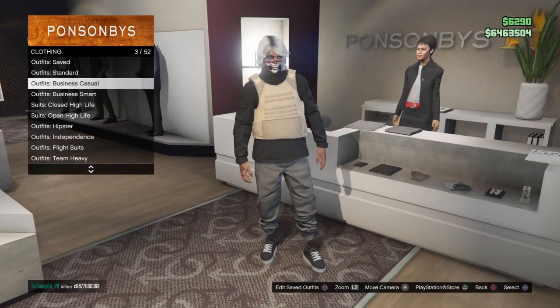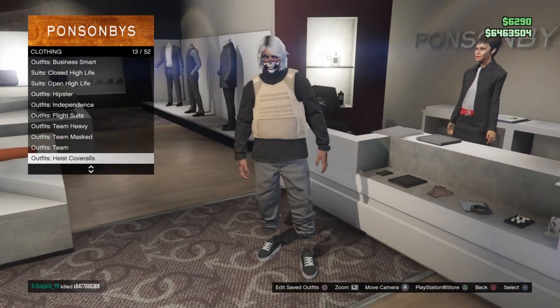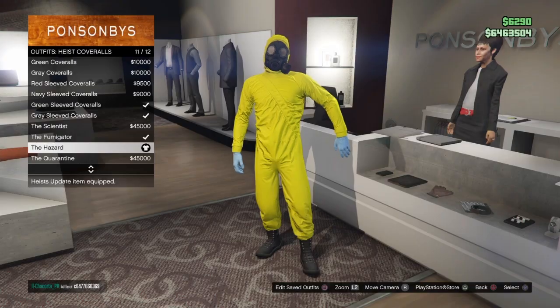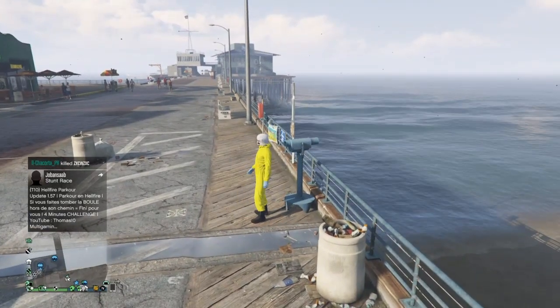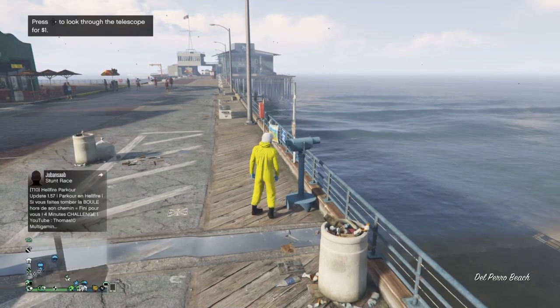From here, all you want to do is go to heist team overalls and you can select any color that you want because you just need the mask. And now at the beach, you just want to run past it and spam right on the keypad and select the outfit that you just saved in slot number one.